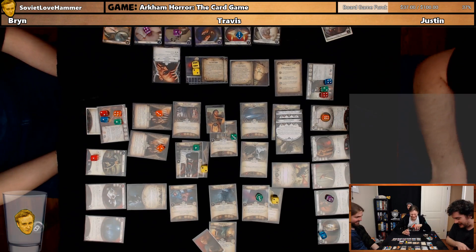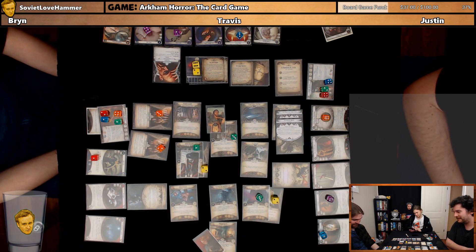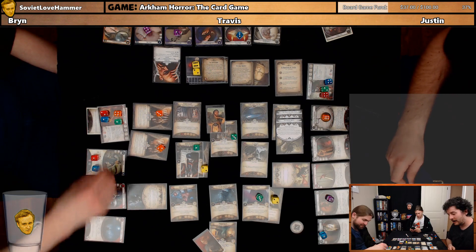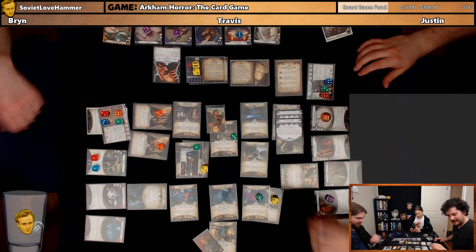I'm going to try to evade this guy — I have four to three. Better chances than Bren. This is going to hurt. Got him. That's my turn. Enemy phase — he attacks you. This guy stands up and engages you.